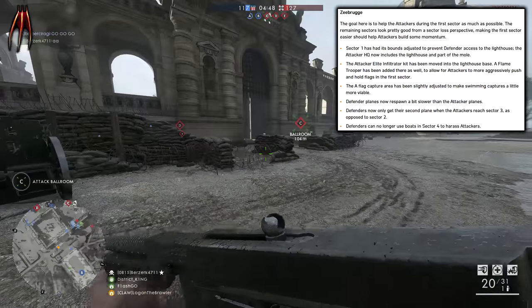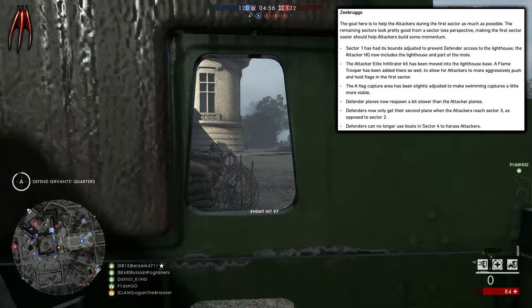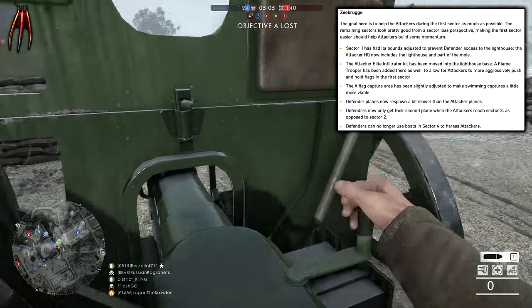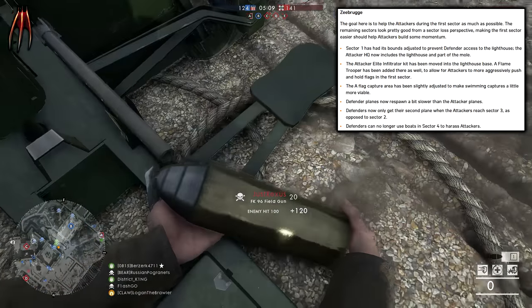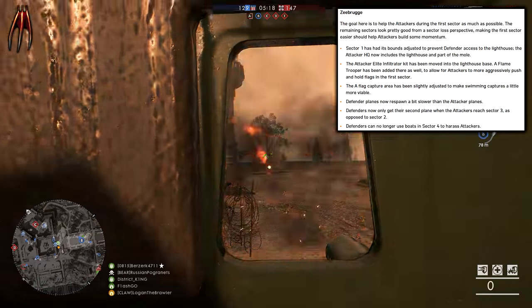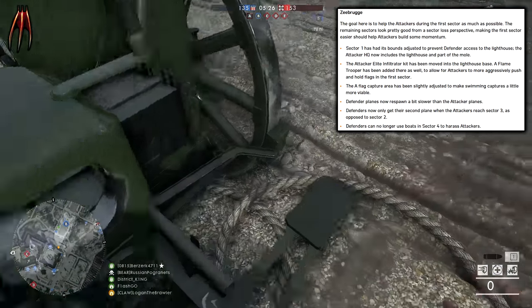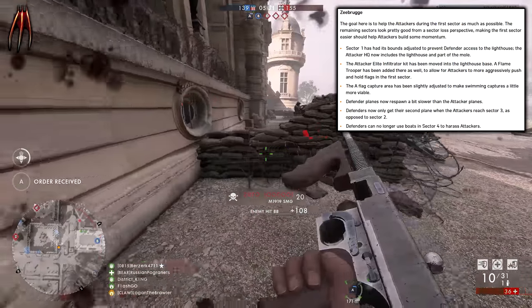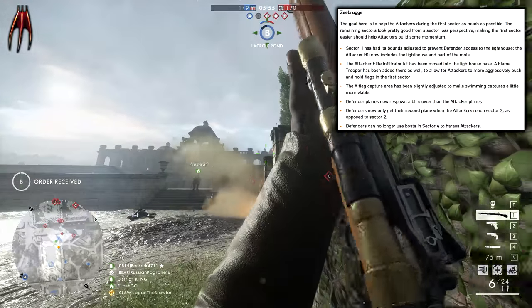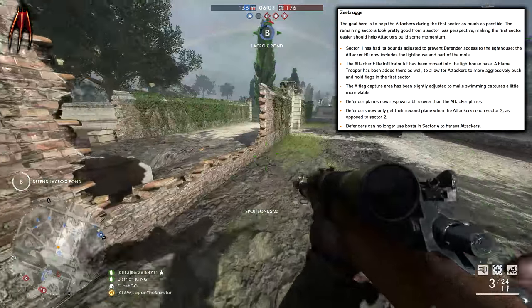The goal here is to help the attackers during the first sector as much as possible. The remaining sectors looked pretty good from the sector loss perspective, so making the first sector easier should help attackers build some momentum. Sector 1 had its boundary adjusted to prevent defender access to the lighthouse. The attacker HQ now includes the lighthouse and part of the mole. The attacker elite infiltrator kit has been moved into the lighthouse base, and a flame trooper has been added there as well to allow attackers to more aggressively push and hold flags in the first sector. The A flag capture area has been slightly adjusted to make swimming captures a little more viable. Defender planes now respawn a bit slower than attacker planes, and defenders only get their second plane when attackers reach sector 3 as opposed to sector 2. Defenders can no longer use boats in sector 4 to harass attackers. So Seabrog has seen a lot of changes.